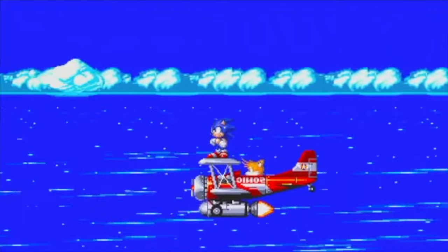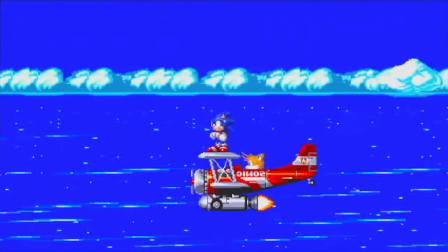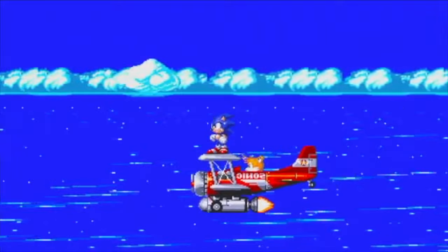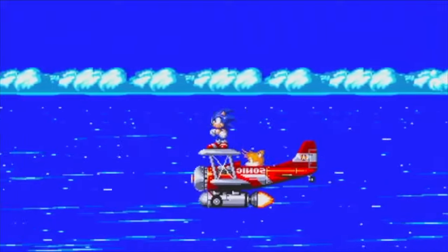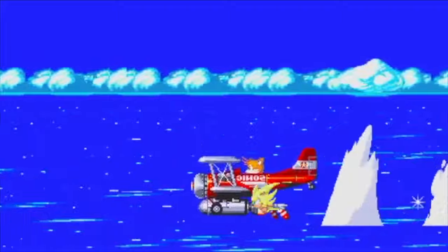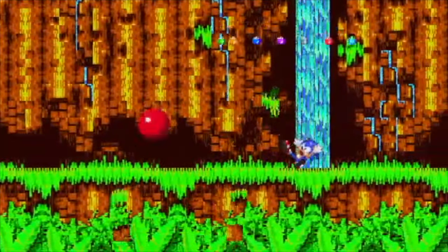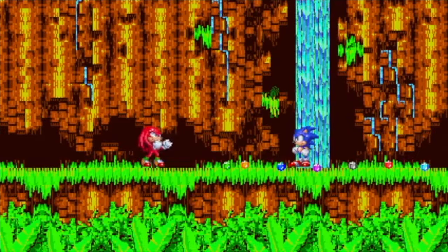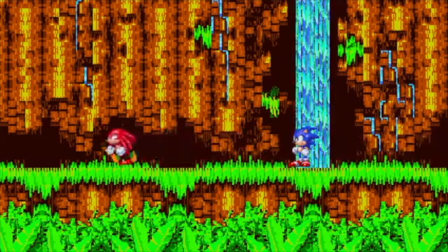We start our adventure right after Sonic 2. Sonic and Tails are now heading to Angel Island to stop Dr. Robotnik from succeeding in his plans to put back together the Death Egg. For some reason, Sonic has all the Chaos Emeralds, even though we did not collect them in Sonic 2. And suddenly, Knuckles punches Sonic out of his super form and takes the Emeralds. It's fine. We don't need them anyway.